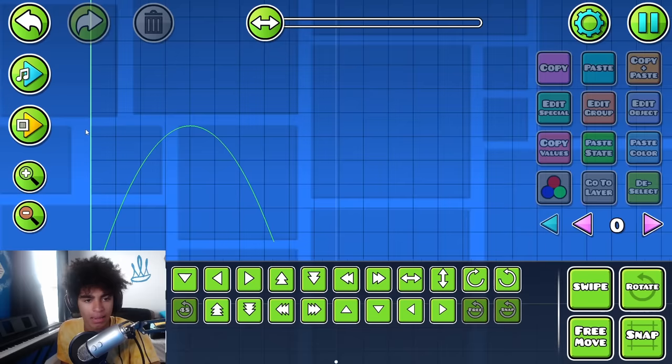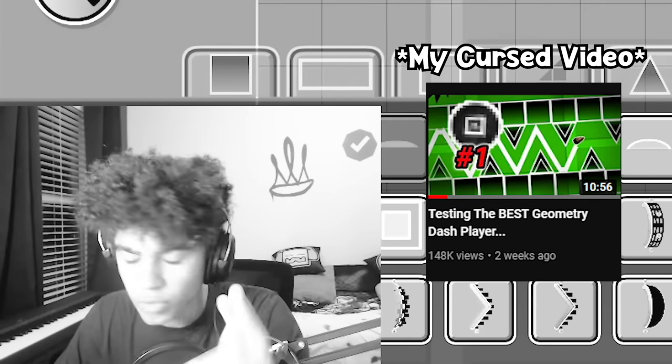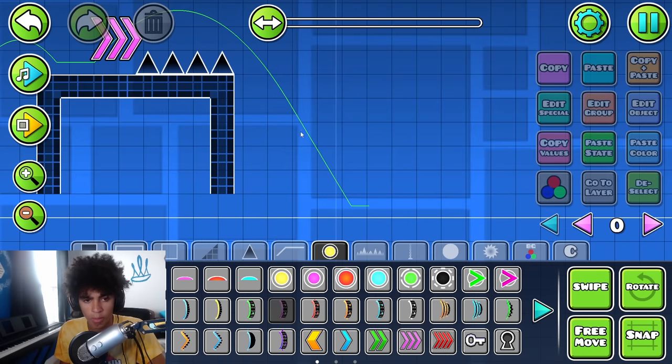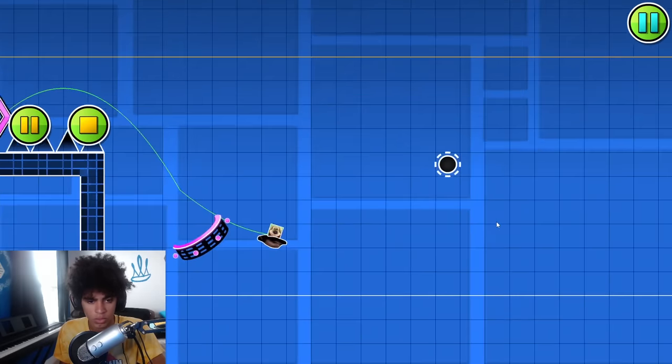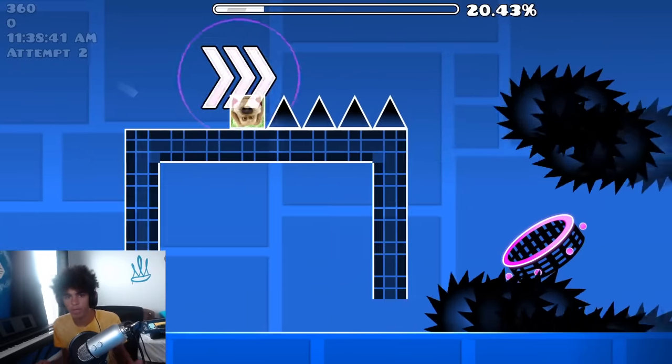Bounce pads are the way to go in jump-style — even in my cursed video. Always start with a bounce pad. How could you not start a level with a bounce pad? This may go into three times speed right here, and then go up in a ship. This is the easiest way to do this; I just have to make sure it actually works on piano.